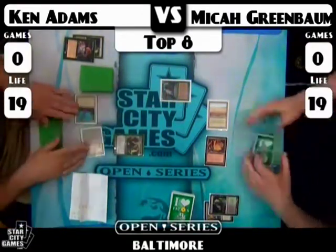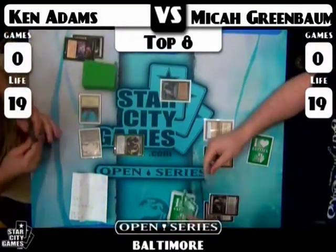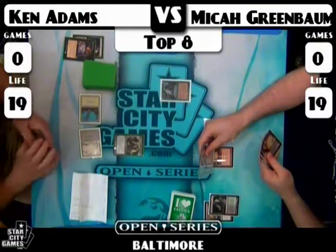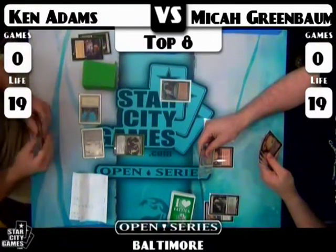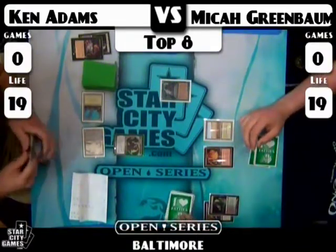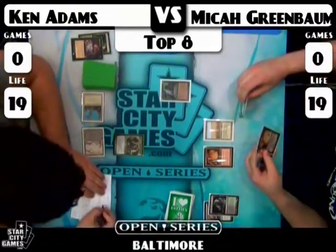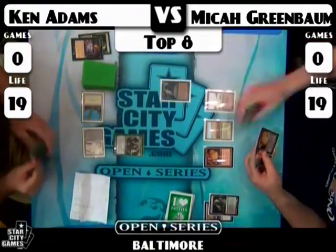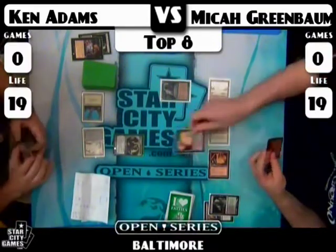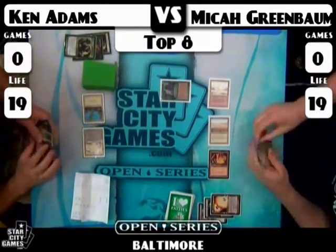Ken is going to play a Tarmogoyf here. I'm surprised he didn't sacrifice that to Cabal Therapy naming Vindicate — he knows his opponent has one in hand, and it's crucial to Ken to play his third land on the next turn. We'll see if Micah decides to use that Vindicate. Micah may think the Tarmogoyf is a greater threat and decide to Vindicate that. If that's the case, it may have been the right play for Ken to save his Cabal Therapy. He goes ahead and hits that Tarmogoyf, and that may be game for Micah.